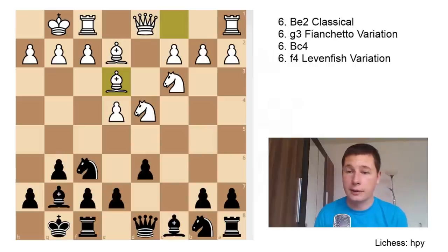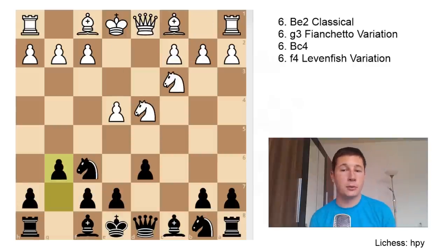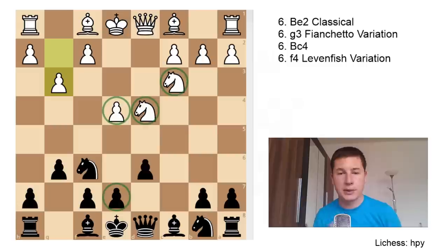Now we go over g3 on move 6 for White — the fianchetto lines. After g3, it's again kingside castling for White. This is a symmetrical fianchetto position with the slight difference that White's pawn is on e4. In the fianchetto lines, Black can be happy with not too many things to worry about. Even though White's position is solid, there aren't many attacking opportunities. I'd even prefer the classical lines to the fianchetto lines.